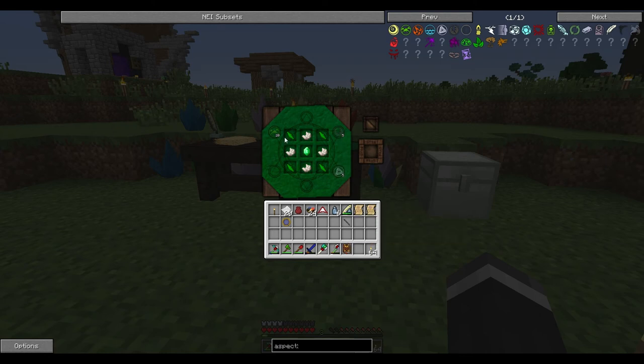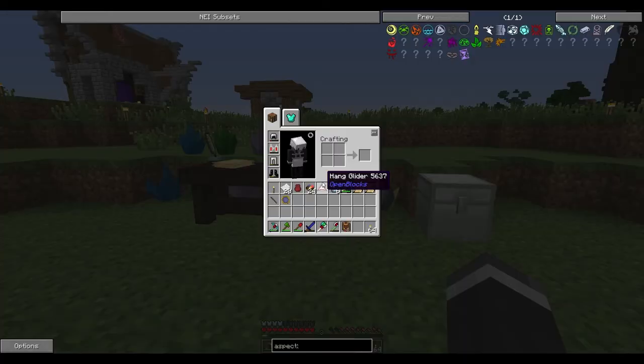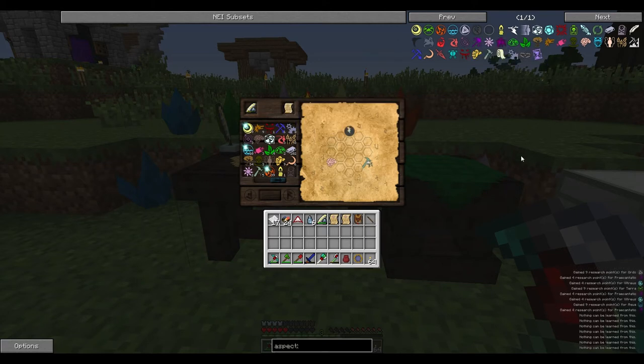We need 20 earth, ordo, and this one. So we can't actually make this with our wand — we have to go around and fly about and actually get the things to do this. That means flying about and finding some nodes. I'm going to do the deconstruction table — I've actually finally unlocked all of the aspects.